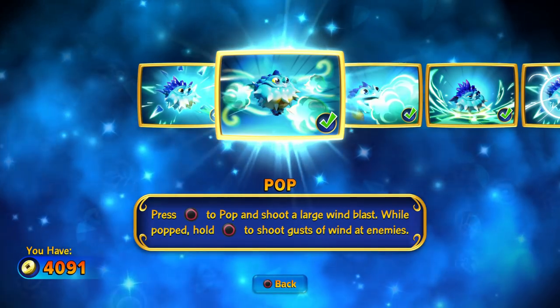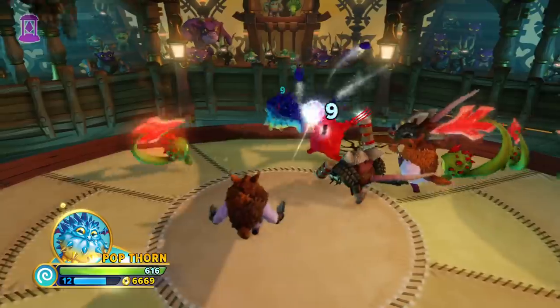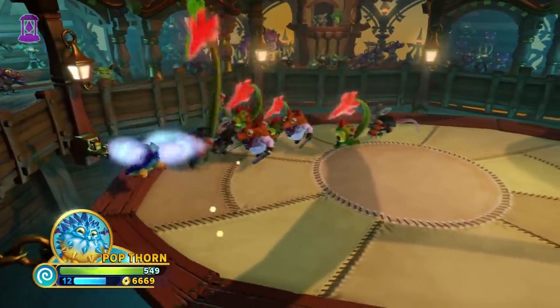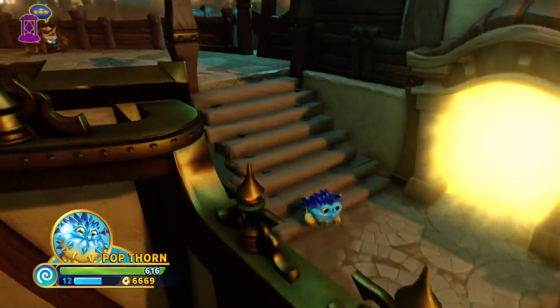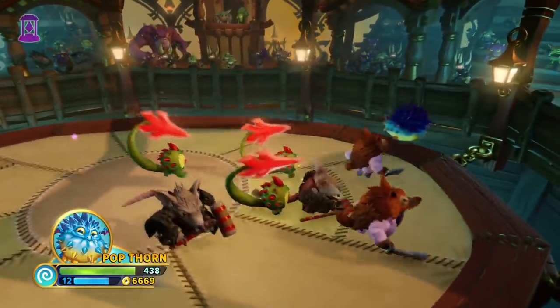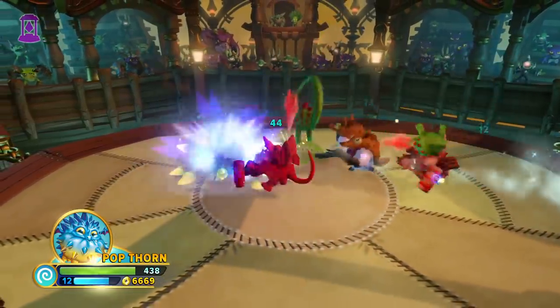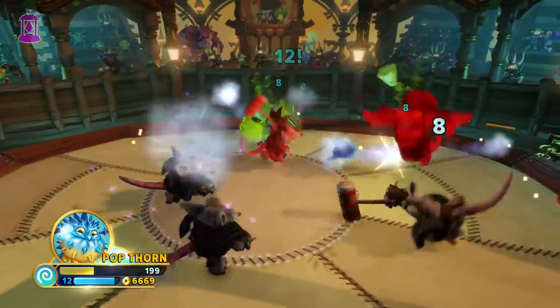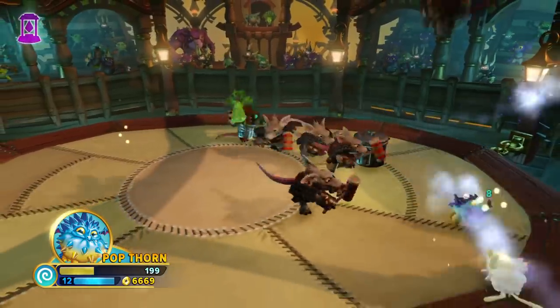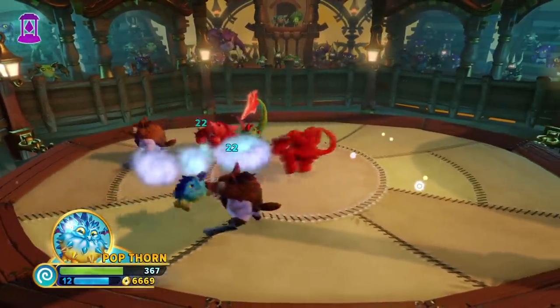But then things start to get more interesting with his second attack. When you press the second attack in your normal form, you release a massive gust of wind, and this then turns you into your smaller form. When in your small form, you move a whole lot faster, so in a sticky situation it's probably best to go into this form. If you use your secondary attack while in the small form, you shoot out smaller streams of clouds. These don't do a whole lot of damage, but they're pretty long ranged and very fast. Using the primary attack in this form will puff you back up to normal size, which also damages enemies and knocks them back.